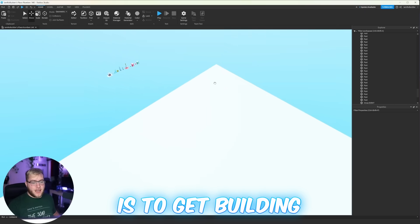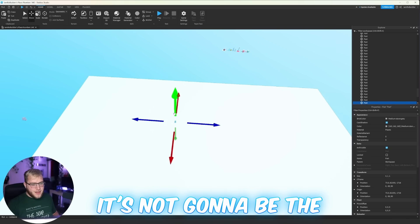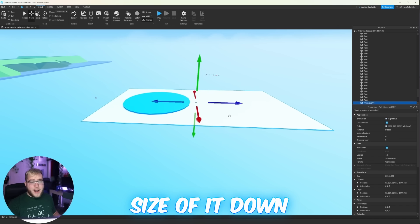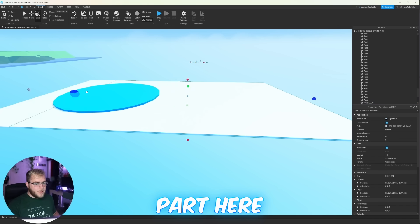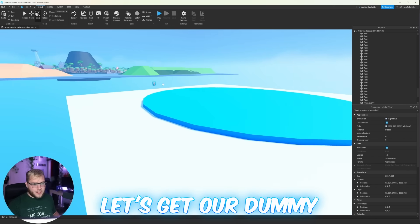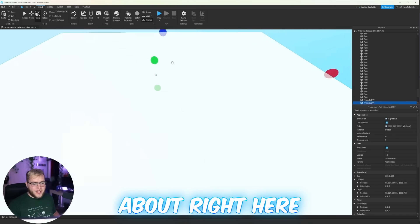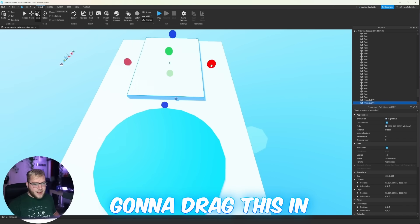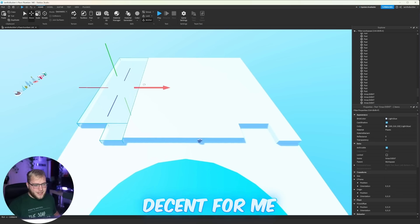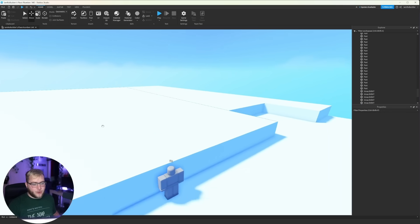First things first, let me grab a cylinder — it's not going to be the final thing for the lake, but it lets us get the size down. I want to duplicate the base part and bring it up so we don't have as flat a map. We could definitely do some steps as well, which could look nice — steps on both sides, dragging and duplicating out on the edges.